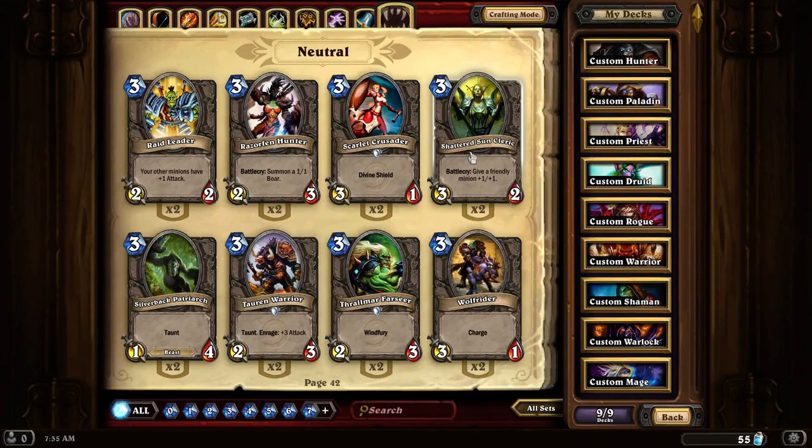Shattered Sun Cleric recently got a nerf to bring its hit points down to only a 2 instead of a 3. I think this nerf was needed because I find this card is overplayed — almost every deck has it out there, and it is pretty powerful, giving your friendly minion plus 1 plus 1. But I've been finding I can replace it with other cards that are more useful for that particular deck. I think almost all cards are roughly equal in performance.